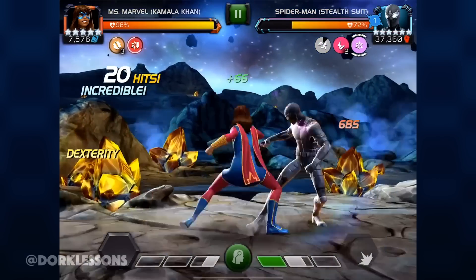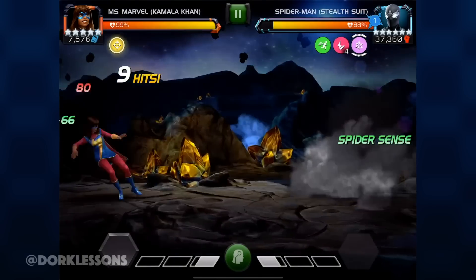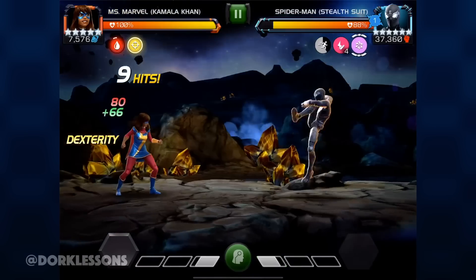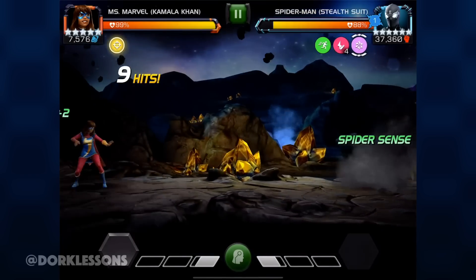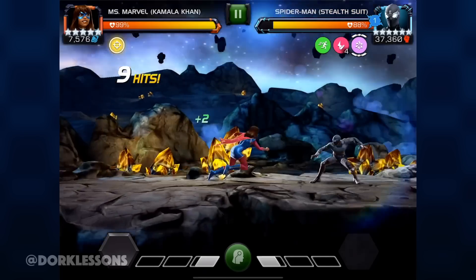That's pretty much all you need to know for the hand-to-hand fights. As for his specials, his SP1 is generally easy to dodge. It's kind of the same timing as Yondu's SP2, but as long as you keep your distance, you'll be fine — it won't even come near you. However, get in there and attack with a single medium and be ready to back off to try to trigger his Evade and shut off the timer.